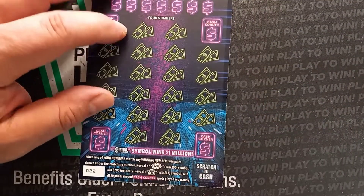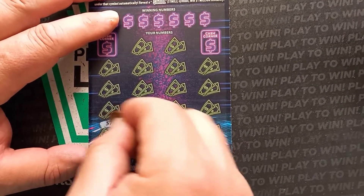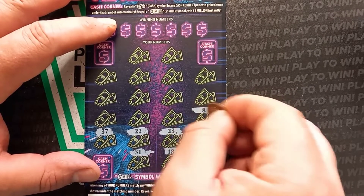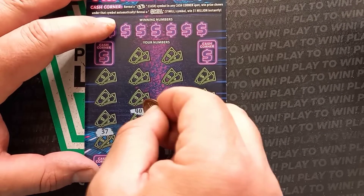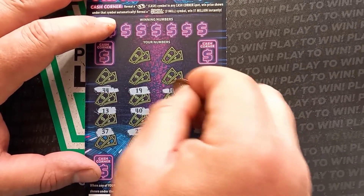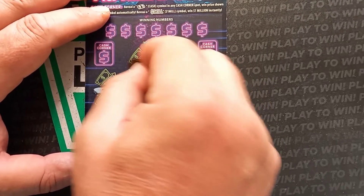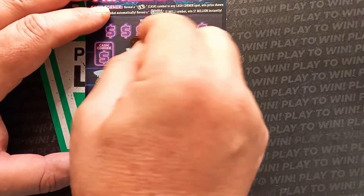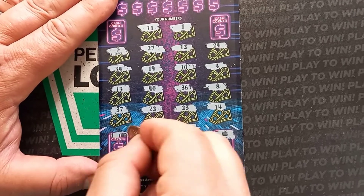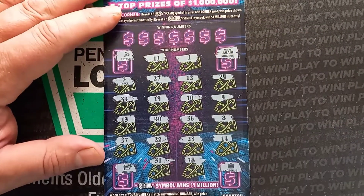So let's see what we get on ticket 22. Can we get back-to-back wins? Let's hope so. Alright, we're looking for that cash again. No, no bonus. No bonus. Diamond — try again. Alright, we're going to have to do a number match on this one.